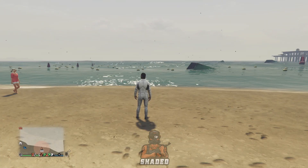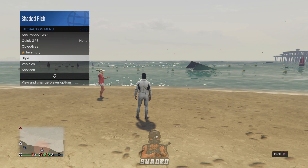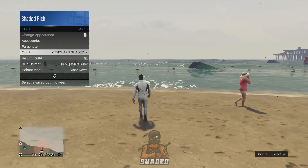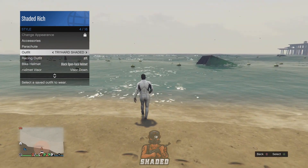To start off this money glitch, you want to make your way over to the beach. Make sure you have a scuba suit — if you don't, go to a store and buy one. After that, you need to save it on one of your outfits. Once you've done that, make your way back over to the beach.